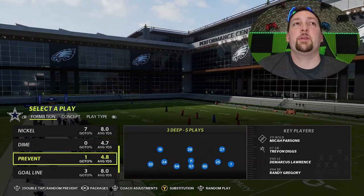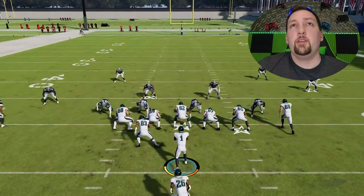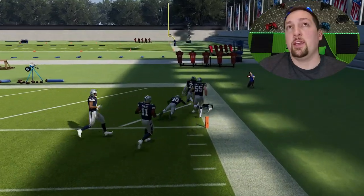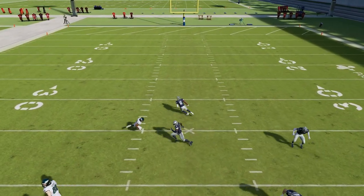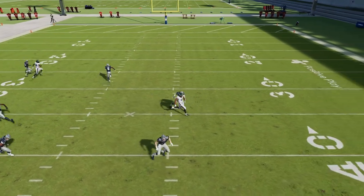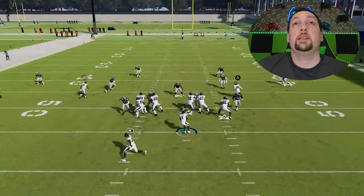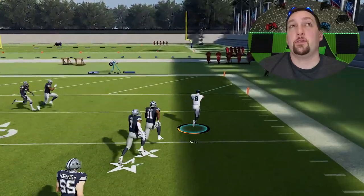We're going to go back to our nickel packages and go to cover four match. This one you don't have to make any adjustments on because the B route — there's a lot of crisscrossing going on, and cover four match doesn't really do a very good job with that. The safety looked like he had no idea who he was supposed to cover. I don't know who's supposed to cover this guy, but I guess he passed it off to the outside cornerback and the outside cornerback didn't know either. Very glitchy play. The easiest way to run this against cover four is just do nothing, and the B route here just gets completely lost in translation for a catch and run. You can score from just about anywhere on the field.